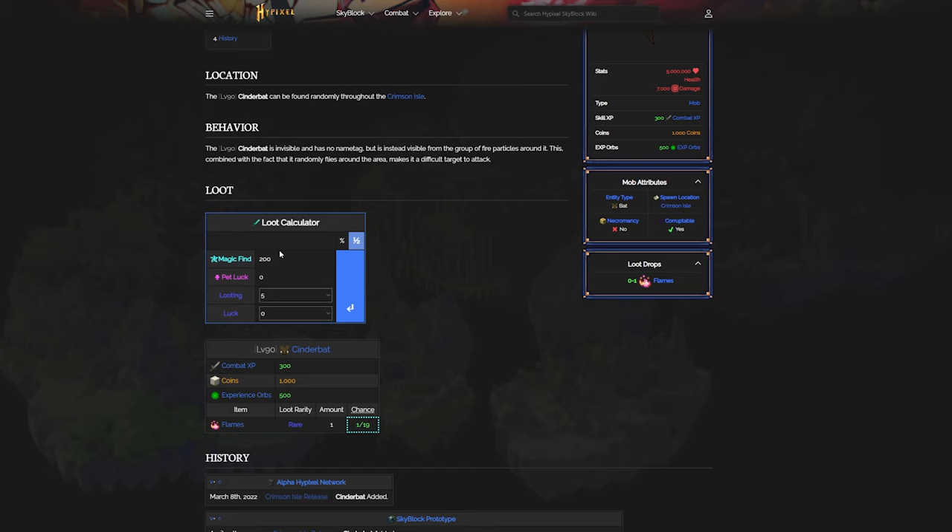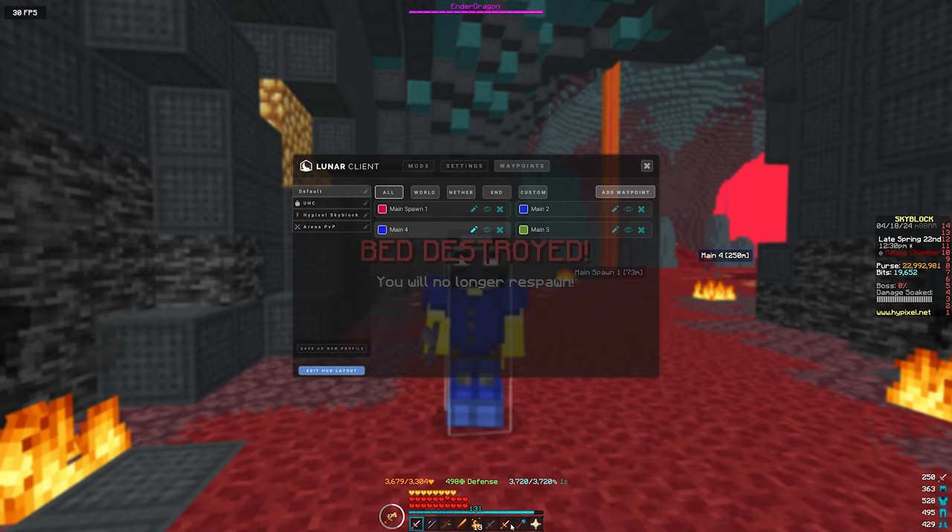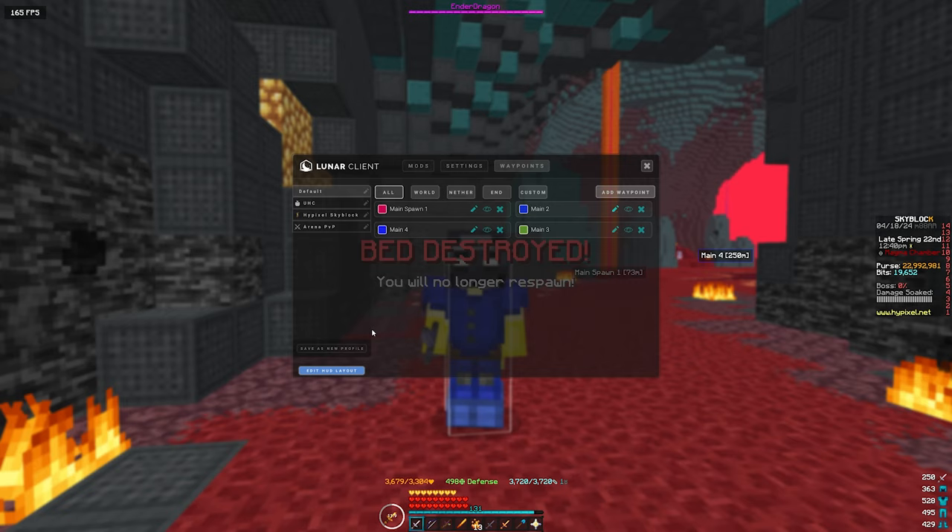I'm going to grind bats for about a minute and we're going to see how many flames I get per minute and use that to calculate for an hour. I know people don't like when I do this but I'm just going to show you the rotation. Before I get into the rotation, here are the coordinates — you can just pause the video and put your own coordinates in. I am using Lunar Client, that is the waypoints mod.